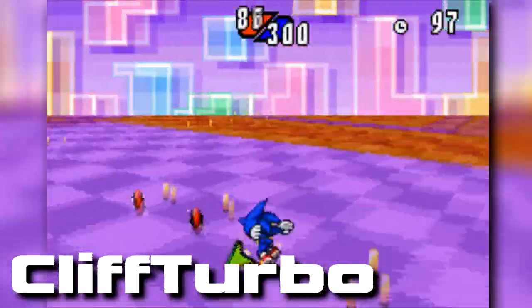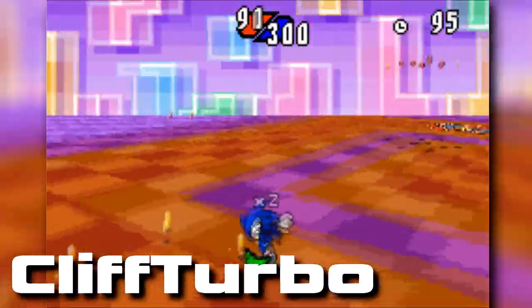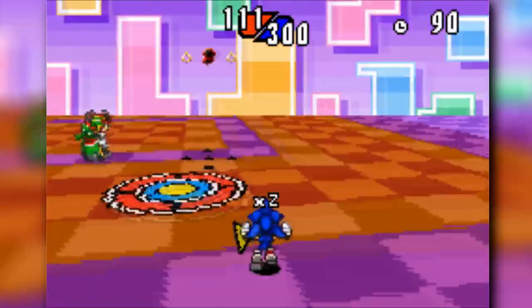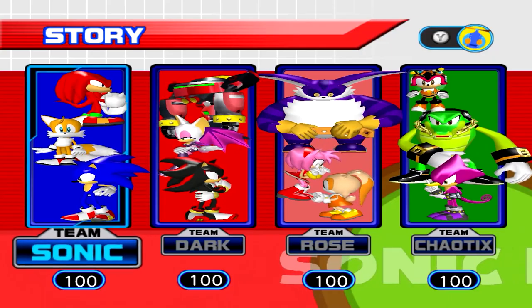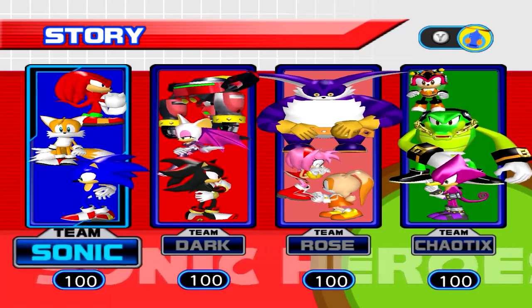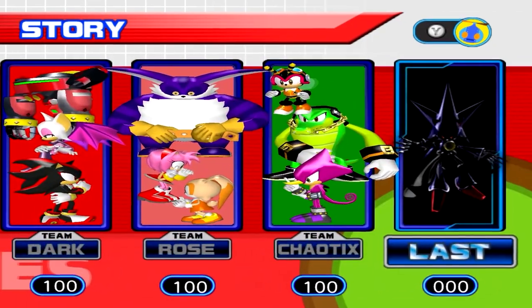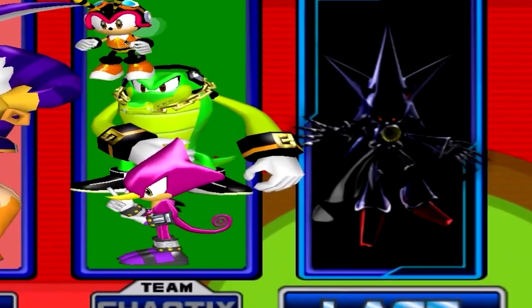I'm not even kidding. And this isn't a Sonic Adventure 2 situation either, thank god. You only have to collect the 7 emeralds with one of the teams, with said total being carried across the board. With all 7 of the emeralds collected, returning to the story mode screen greets you with a 5th portrait featuring a mysterious figure. No, I'm kidding — that's clearly Metal Sonic, like come on.